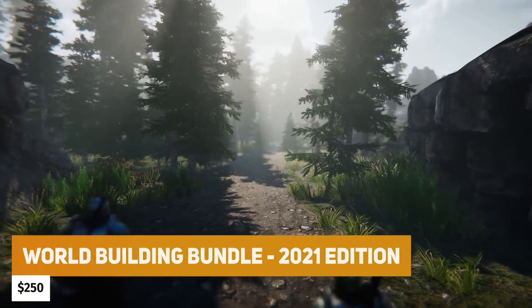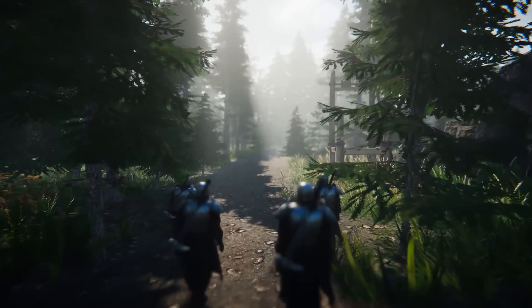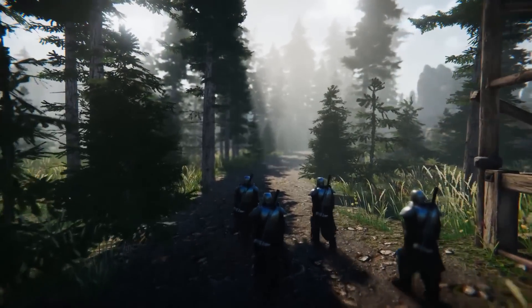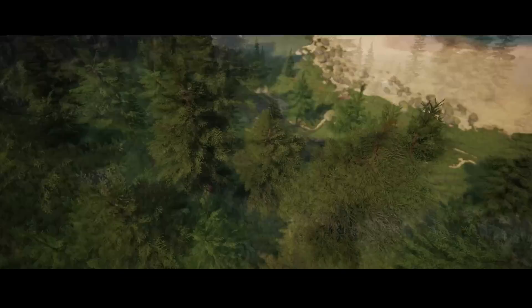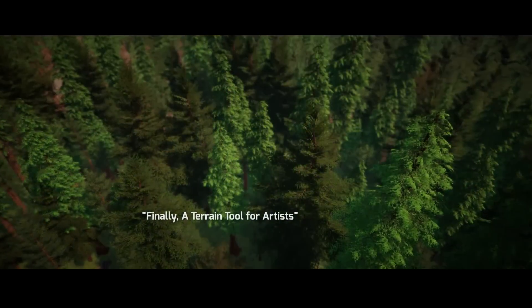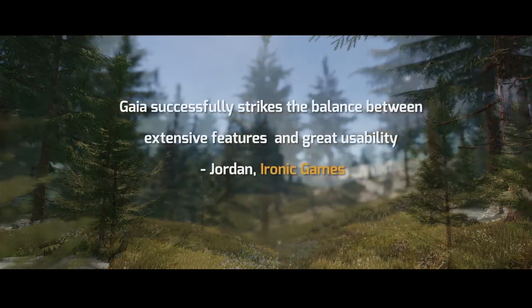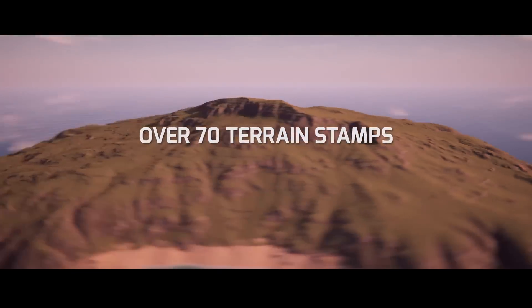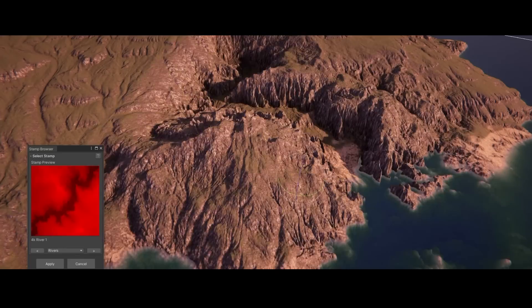The next is a big one: the World Building Bundle 2021 edition from Procedural Worlds. They have some of the most popular terrain generation tools with usually one click, and this will be around $250 — normally all those packs separately would be over $600. It includes Gena Pro, their powerful level designer for rivers, villages and more; Gaia Pro for open world level creation and terrain generation; Ambient Sounds for interactive soundscapes, sound effects and a music system; Pegasus, which can drive paths to create cutscenes; and Sector, the open world streaming system.